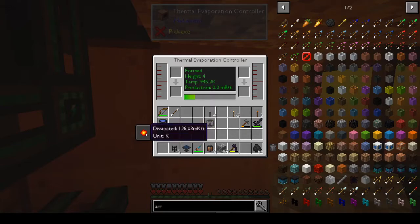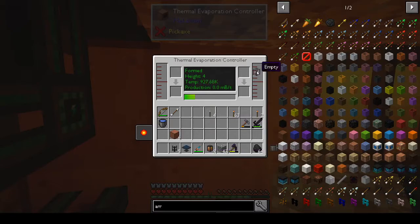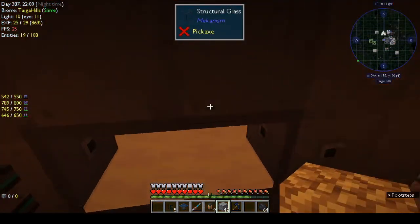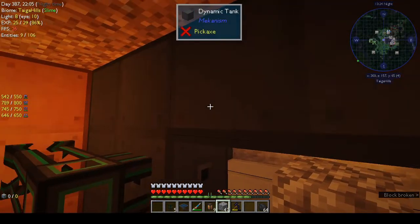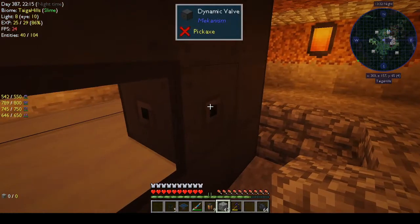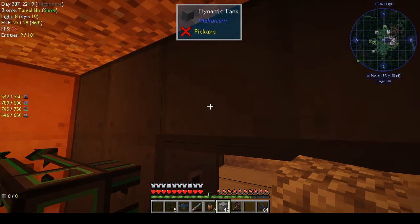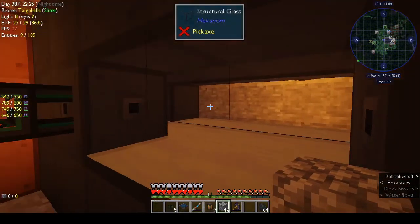You can put fluid tanks in the top to collect the brine when the buffer fills up if you want, or you can build the next quest item - the ultimate fluid chamber, which is the dynamic tank. For that you need two dynamic valves, some dynamic tank blocks, and then you can use structural glass blocks to fill it up.